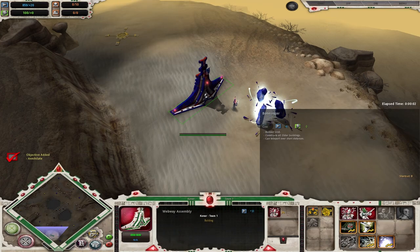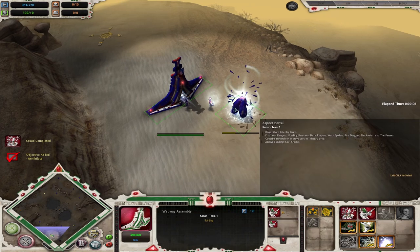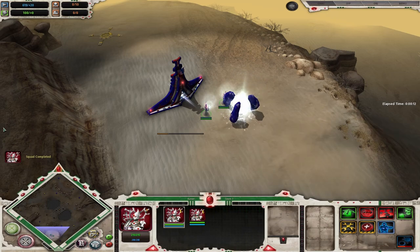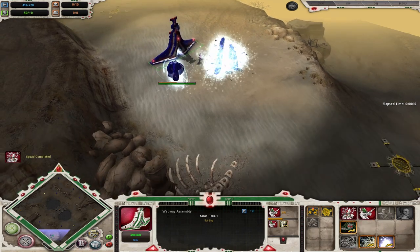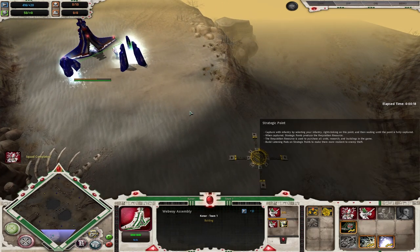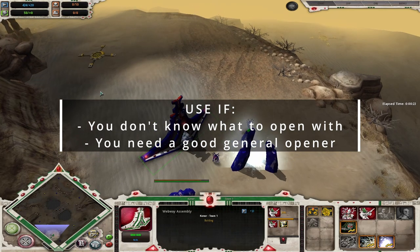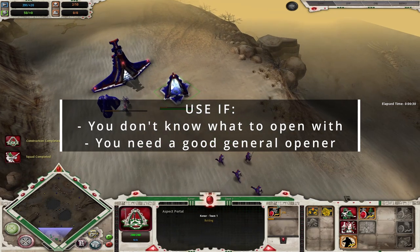Basically what that is: we just make one Aspect Portal, queue up one Bonesinger, two Guardian Squads. Get both Bonesingers to build the Aspect Portal, queue up one Generator. We also have two Guardian Squads on the way, plus the Fleet of Foot Research. The Fleet of Foot Research is pretty vital to Elder — it forms the basis of most of the strategies.